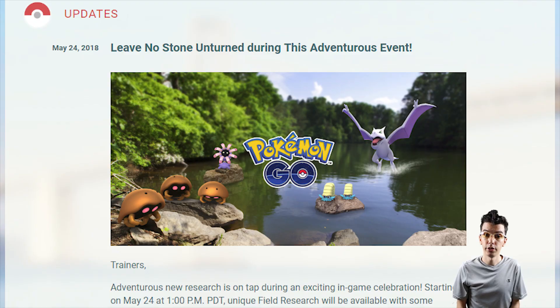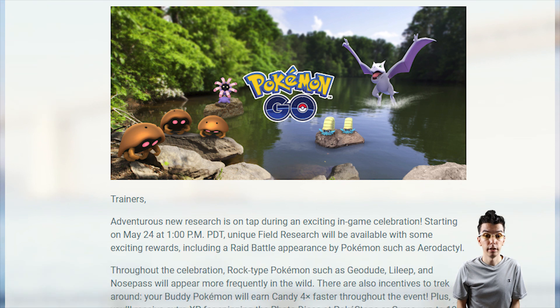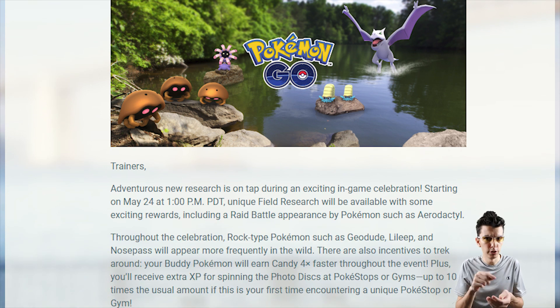Pokemon Go's adventure event is underway. Discover unique rewards from field research and run into Aerodactyl in raid battles. The event features more frequent Rock-type Pokemon, as well as Buddy Pokemon earning candy 4x as fast, plus up to 10x extra XP for photo disc spins. It ends June 5th.